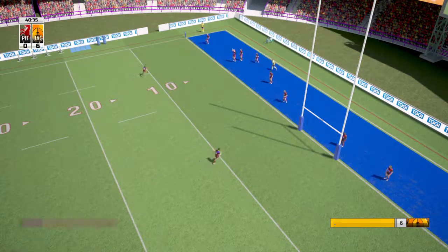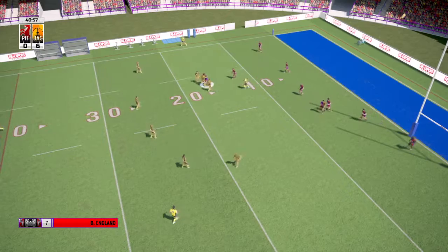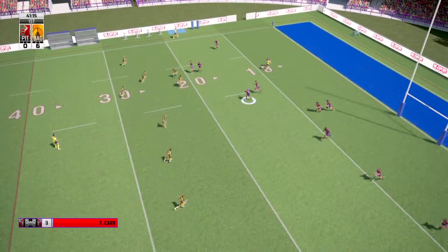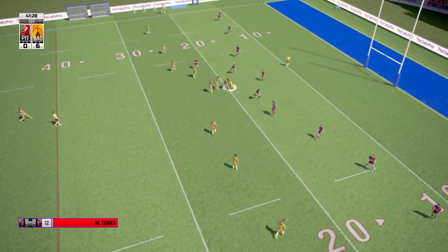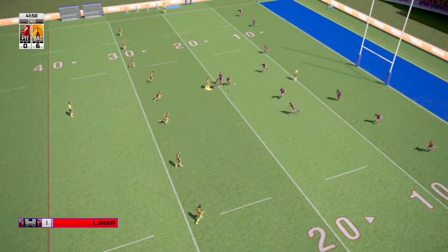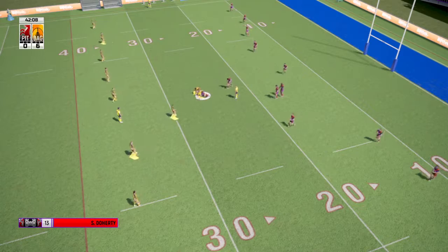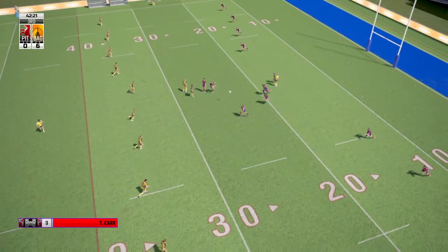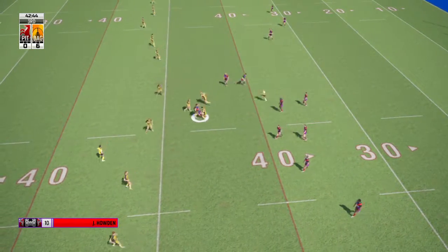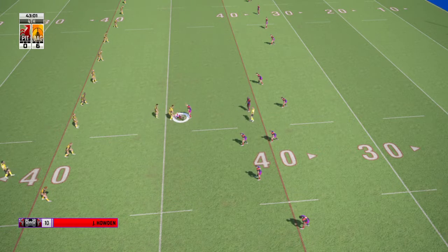We're underway again, and he's right in position to field the kick. Good burst this one. England with momentum, proving a handful. He passes the 20 metre line, flicks a short pass. They force him back. Doherty — he's held there. Three — hands away. Howden. Four, and Big Ant are looking dangerous here.